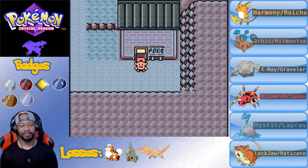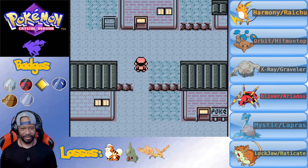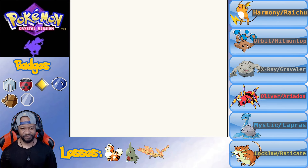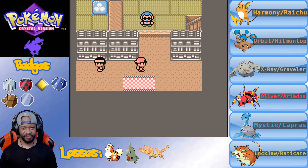Welcome back to Pokemon Crystal Randomizer Nuzlocke. We're going to try to get through that Rocket hideout today. Last part we started it but didn't finish it. We got through some of the security guards, so hopefully we can go ahead and finish that today.